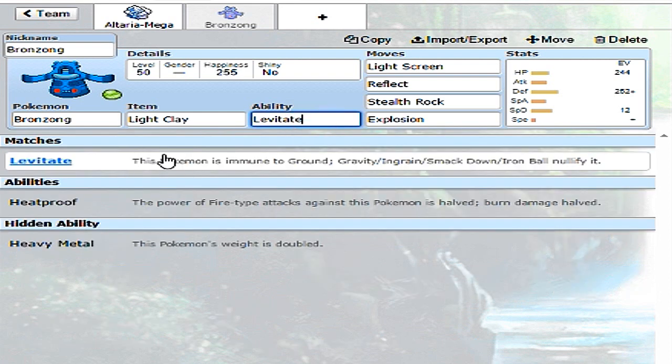As far as the ability, Bronzong has two really good abilities: Levitate and Heatproof. Heatproof makes Fire type attacks do half the damage, and Levitate makes it immune to Earthquake. Earthquake is a lot more common than Fire type attacks, so I'm going to stick with Levitate. Bronzong is still weak to Fire and Ground - though Levitate covers Ground unless the opponent has Mold Breaker. Bronzong also has Dark and Ghost weaknesses, so we'll need to build our team around those.